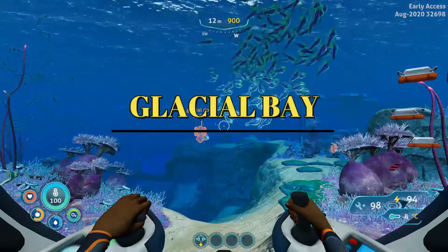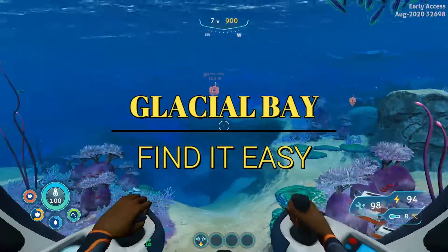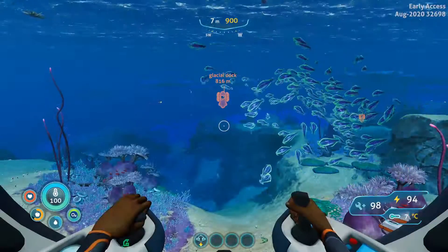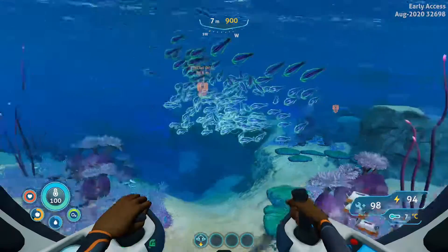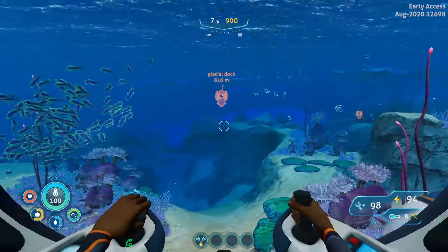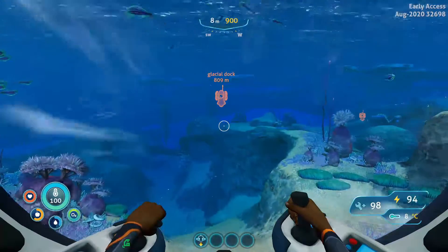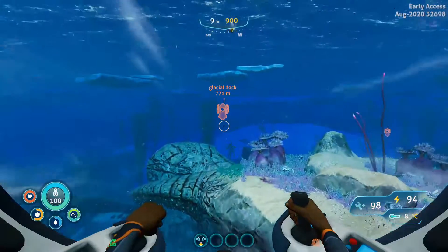In order to find the Glacial Bay, start right at your life pod and head southwest-west — right in the middle. I actually have it marked up here where you're gonna find the Glacial Dock. It's super easy: from your life pod, point your compass dead center between southwest and west and go. I'm just holding down the W key here — that's it.